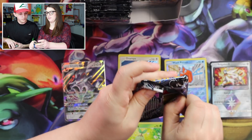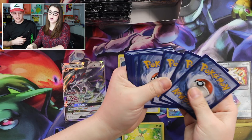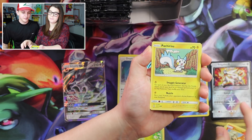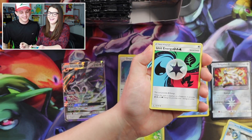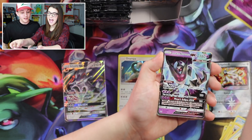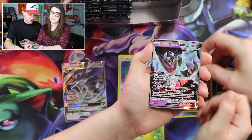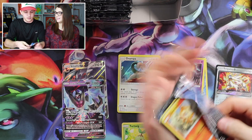Gible, Electabuzz, Chimchar, Pachirisu, Alolan Sandshrew, Unit Energy, Luxio, Escape Board. I see something — Cresselia! And there's a Dawn Wings Necrozma GX! Say that ten times fast. Dawn Wings Necrozma GX. Let's see if the energy matches — it does not. Oh man.